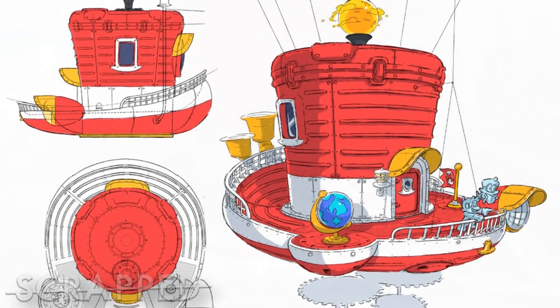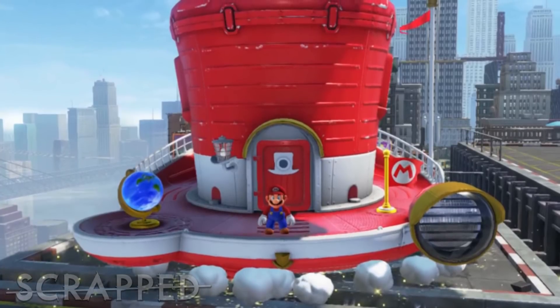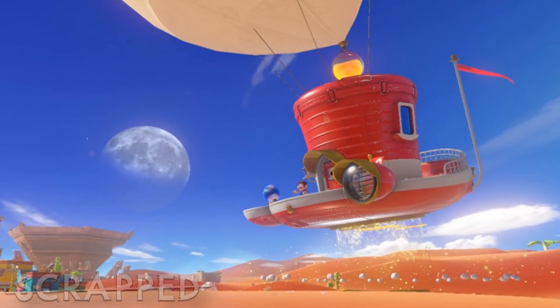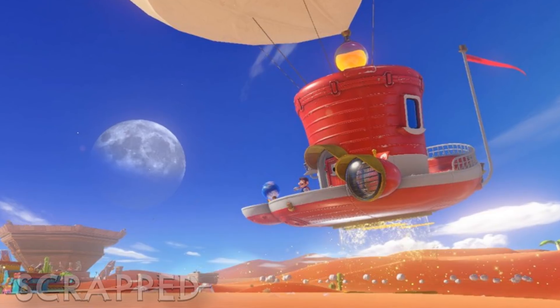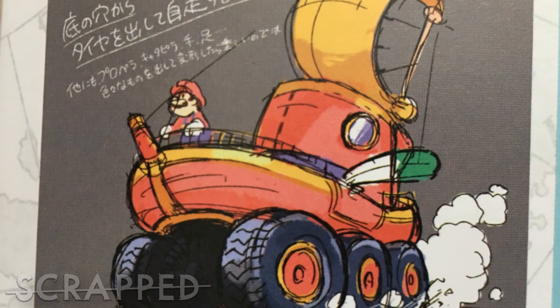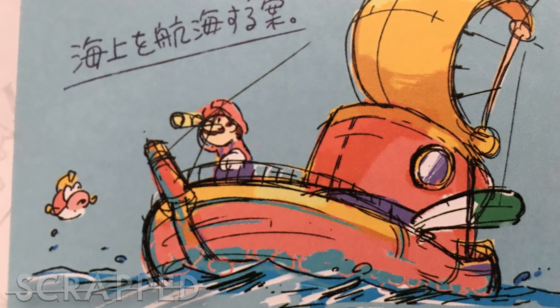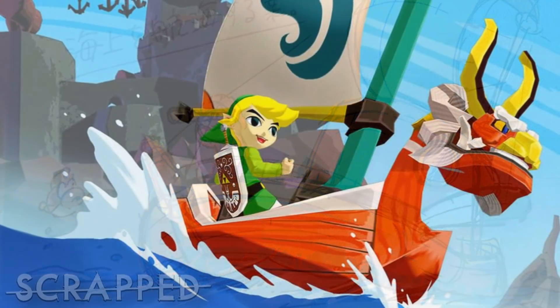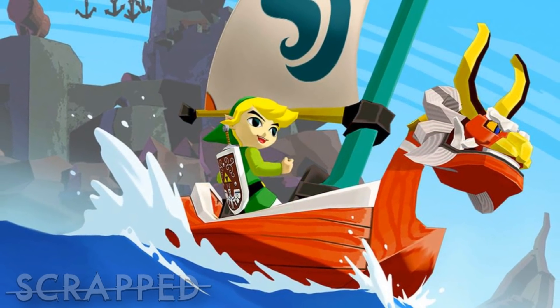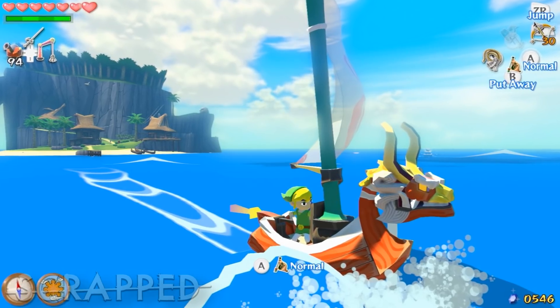The Odyssey is the ship that Mario uses to travel between the kingdoms, which in its final design was shaped like a top hat and flew from place to place. But just for a moment imagine if The Odyssey was a monster truck. Yes, The Odyssey was almost an all-terrain vehicle, but one thing that really intrigued me was this — The Odyssey as a boat, which is hearkening very Wind Waker-y vibes, which makes me wonder if there were plans to have a very huge large open world like Wind Waker and you could sail from kingdom to kingdom.